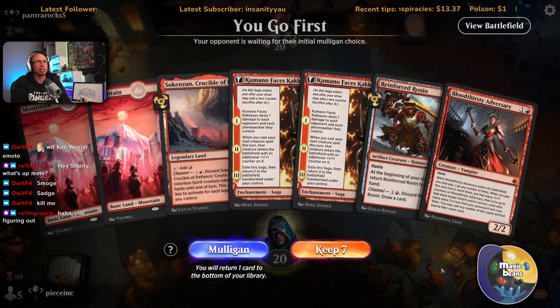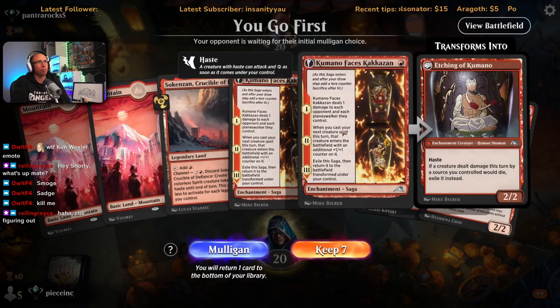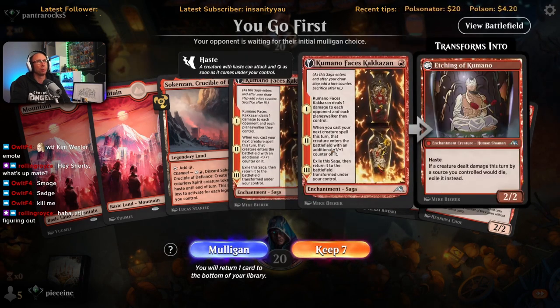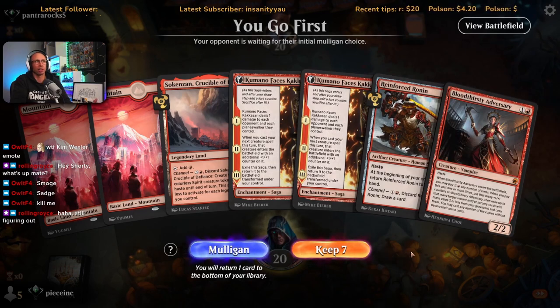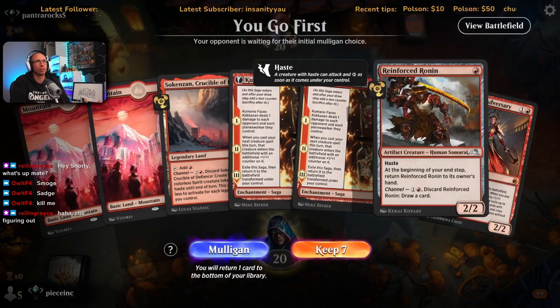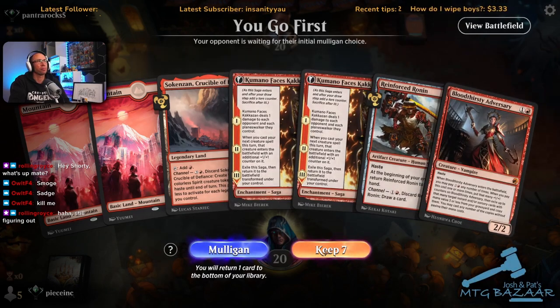This is one of those interesting hands — we're on the play. Turn one I play the Reinforced Ronin, bash for two. Turn two I go double Kumano and set up for whatever I'm going to cast on turn three to get double triggers. Ideally not the big dude here — yes we get to attack for four but we're wasting the counter, hoping by then we find something useful.